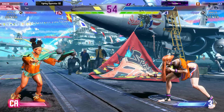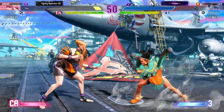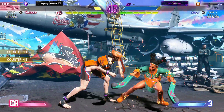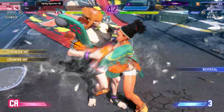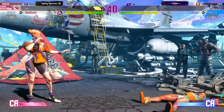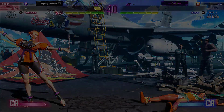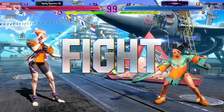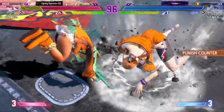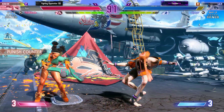We're trying to stop the wind and lariat — that's the bread and butter for Lily. She'll do wind, then lariat in and get her one or two plus frames, and just either command grab you or hit into a combo. I was expecting the lariat, that's why I DI'd there — so we're just trying to space her out.